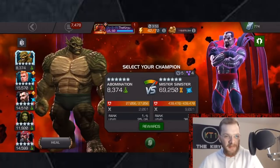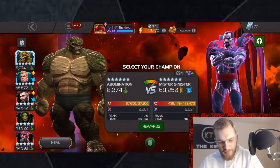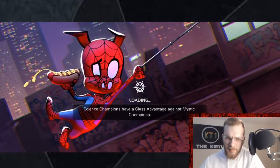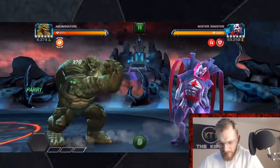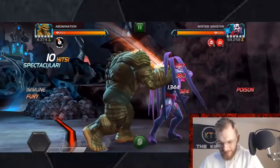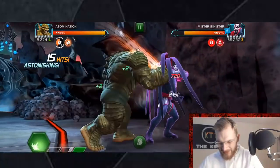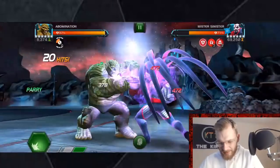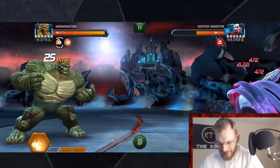Especially if we combine Abomination with Red Guardian, that means we can include a lot of poisons on the opponent. Just to spice things up, we're bringing in Mr. Fantastic and She-Hulk to boost those numbers, because Abomination's poisons and power stings both change and increase based on the modified attack value. So the more furies we get, the more attack we have, and the stronger the poisons and power stings — it all leads up to some very impressive damage output.